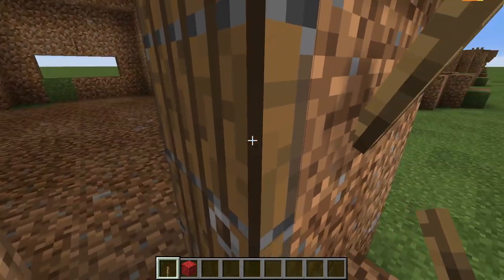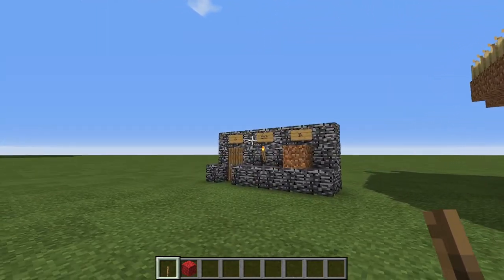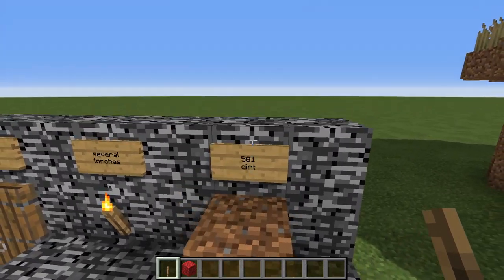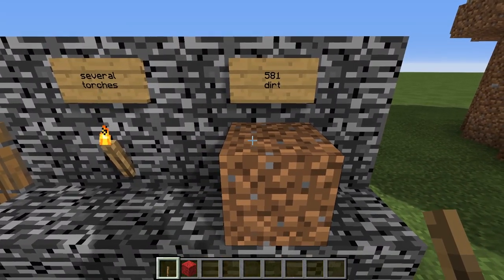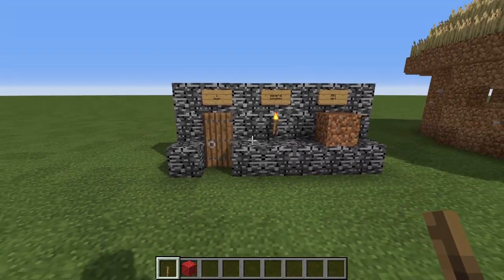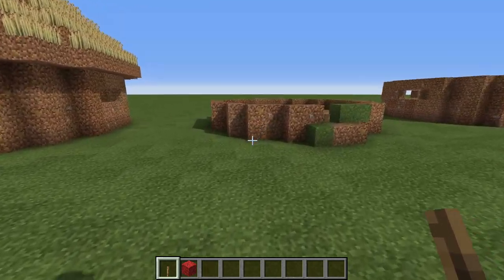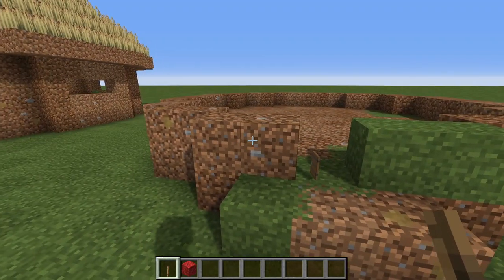Now that we have taken a tour of our hut, let's see what we will need to construct it. You will be needing 581 blocks of dirt, several torches, and one door. Not too bad — I think you can get that on your first day pretty easily. So let's begin the tutorial itself.